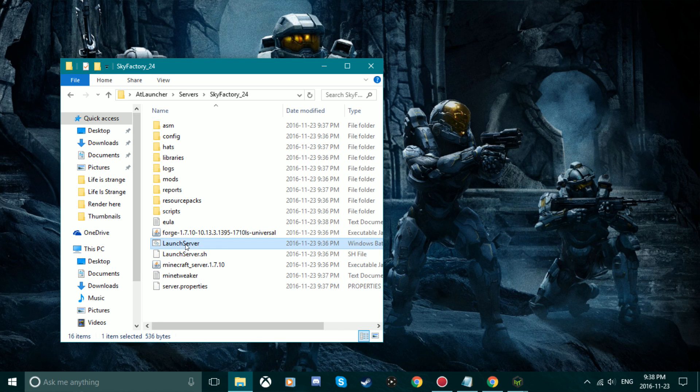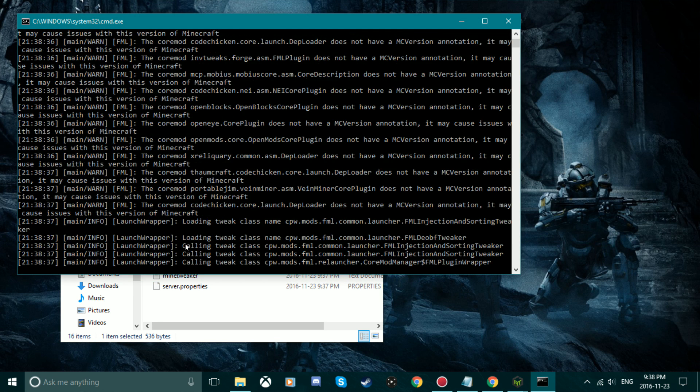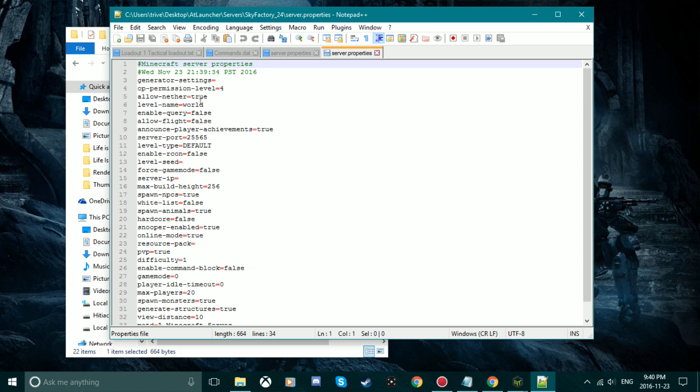Then we're going to launch the server again so that it'll download even more files for our Minecraft server and make sure everything is running properly. Now we're going to go into our server properties and make sure everything is set how we want it — set the server port to 25565.